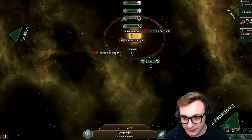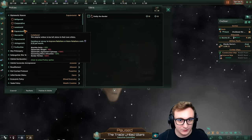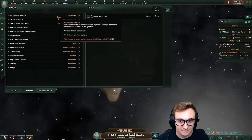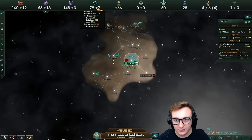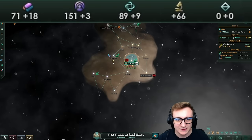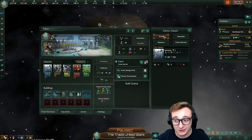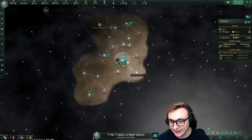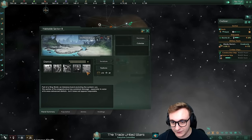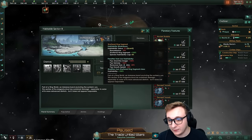We're going to try to colonize one of these ring segments — Steve — and see what happens. We also probably want to switch over to isolationists for more unity gain just for now. Our unity gain is dreadful at the start of the game, but that will be fixed as soon as we can get to our first traditions. The first thing I'm going to do is build a city district — I want to get our science up and running quite well.